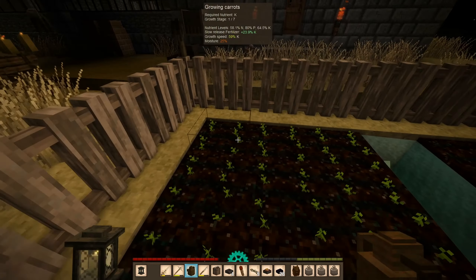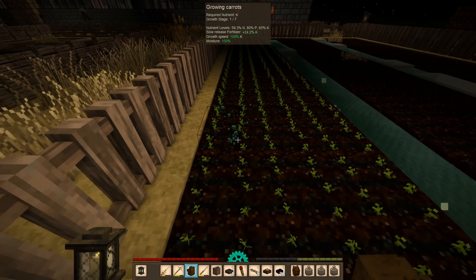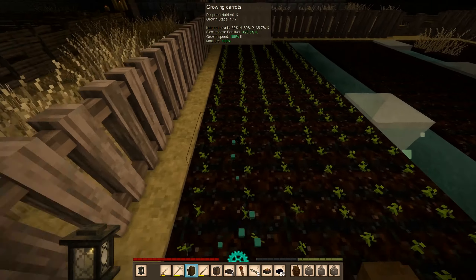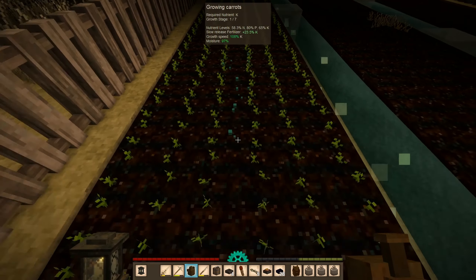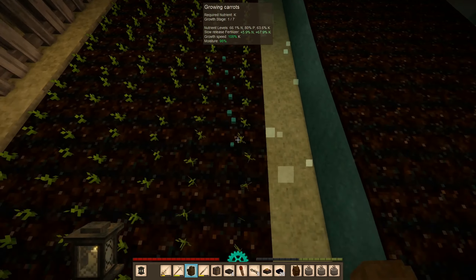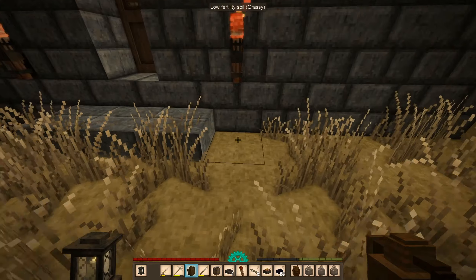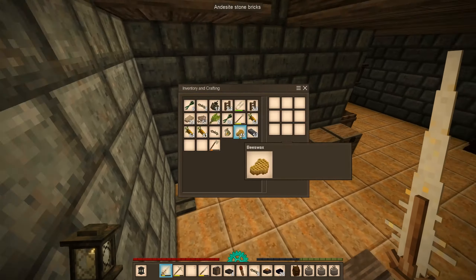I am going to use a watering can on this edge over here. Might as well just hydrate this completely — just try to make it grow as fast as possible, because there isn't really that much time anymore. That should be good enough. Next thing we're gonna do: start smelting again.